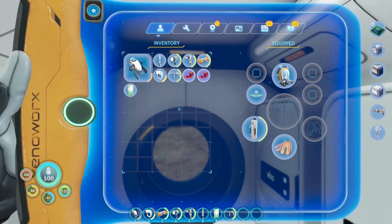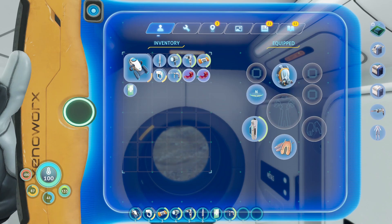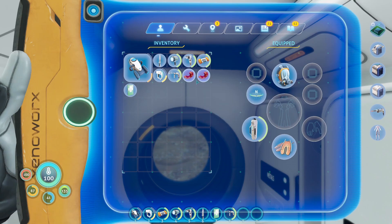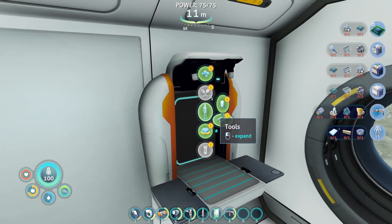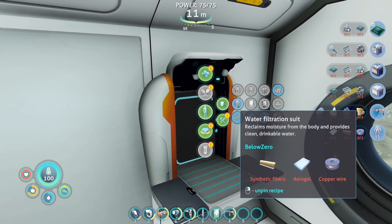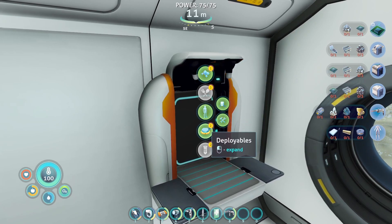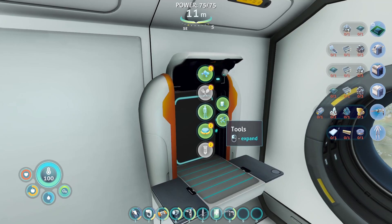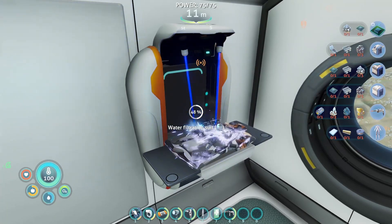I didn't do everything in the Mercury 2 — I kind of left that as it was because we needed the laser cutter and were coming back anyway. The only other thing I picked up was around where we found that crash ship, where I did manage to get some spiral plant clippings. I didn't get them before but there was no way I was just going to pass them up, so we have those now, which means we can make our water filtration suit. We only need one for synthetic fibers, which is great, so we're going to set that going.